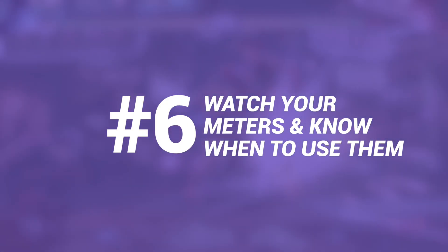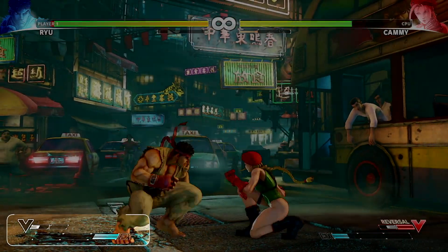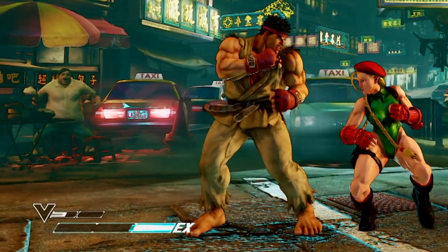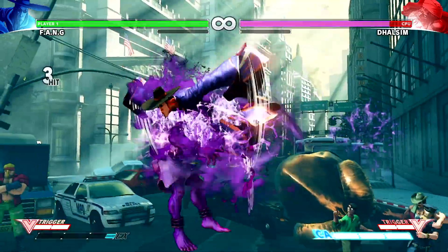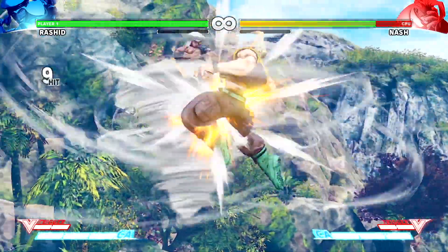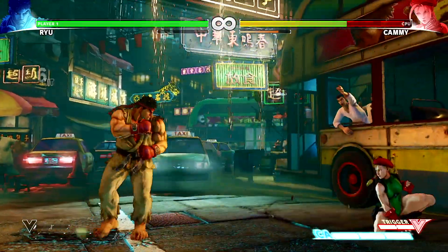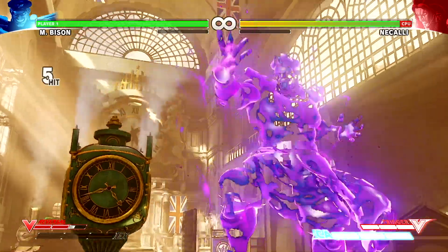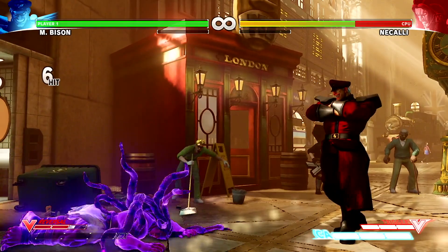Number six: watch your meters and know when to use them. In Street Fighter V you have two special meters to manage during fights. The critical meter is your standard superbar you'll be familiar with from a lot of other fighters. The V meter is new to Street Fighter V and each character's V actions are unique. The critical meter, especially when it comes to using critical arts — the super powerful ultimate moves — does carry over, so it's best used either when you think you can use it to win a round or at the very beginning of a round to give you an advantage. Just keep your cool and monitor both meters as you fight. Losing track of them just means more lost opportunities for a comeback. They're just as important, if not more important, than keeping track of your health bar.